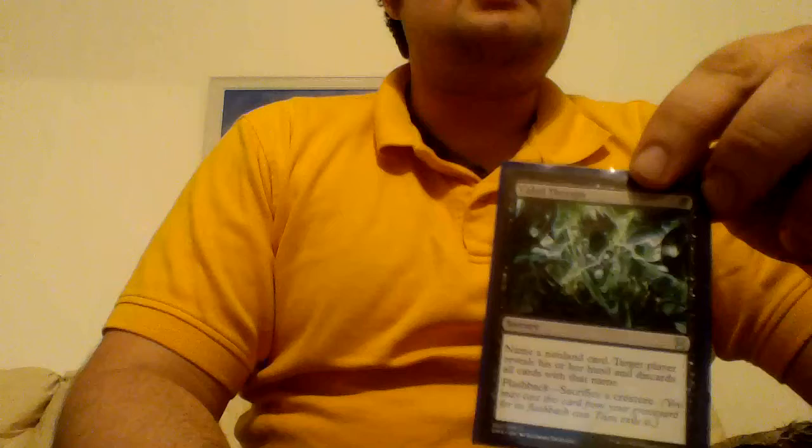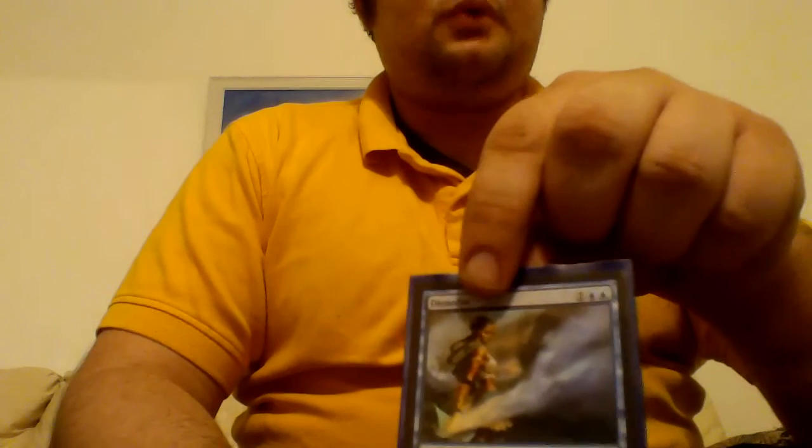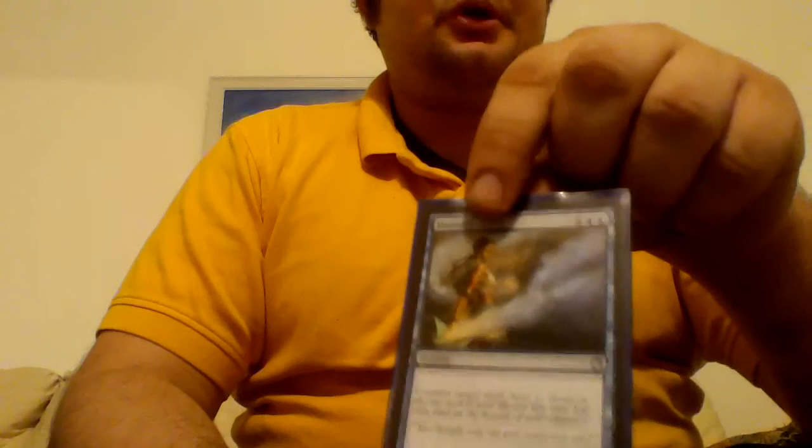Next is Cabal Therapy. In my play group I know all the decks I play against, so this is pretty good for hitting stuff, especially when they have to reveal what they're fetching. I also like the flashback clause — sacrifice a creature. Next is Dissolve: 1 double blue, counter target spell and Scry 1.